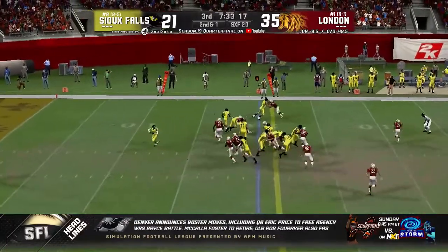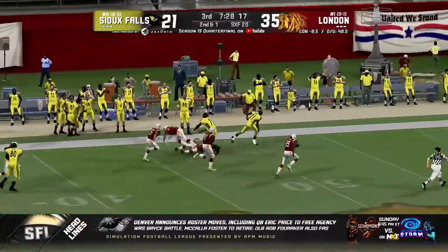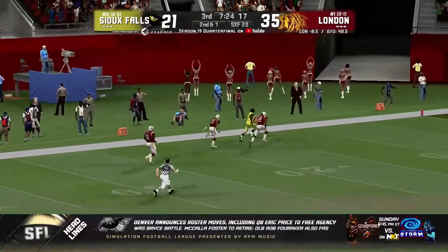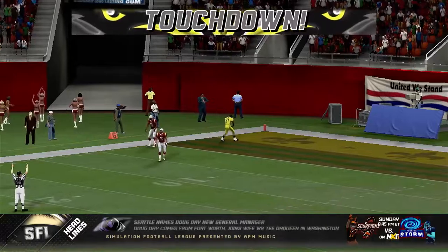Duncan in the backfield will take the stretch left side. Duncan, one-on-one, puts Wyo down. Duncan has the edge — does he have the legs? The speed across the 20, the 10! Duncan is going to go 80 yards for the score!